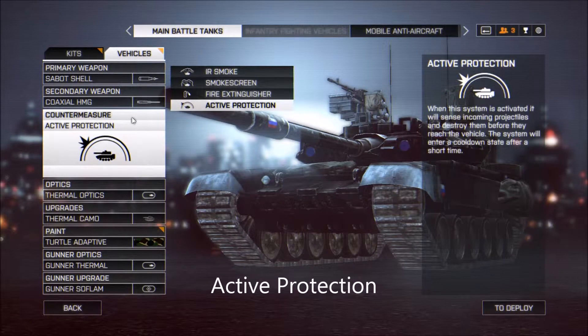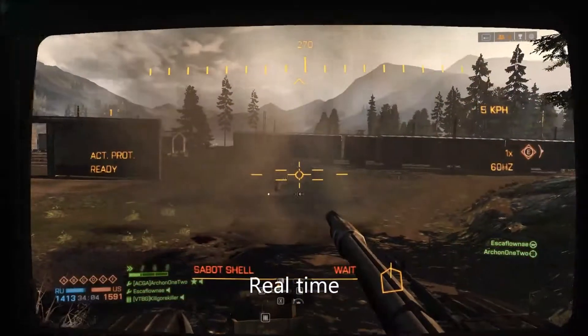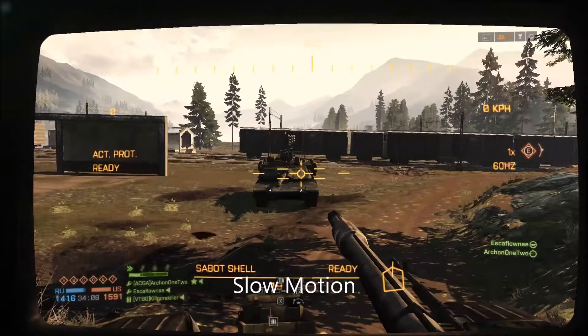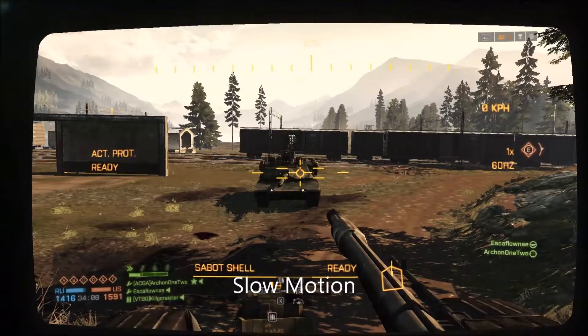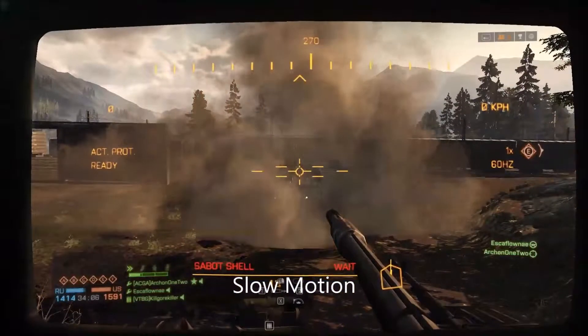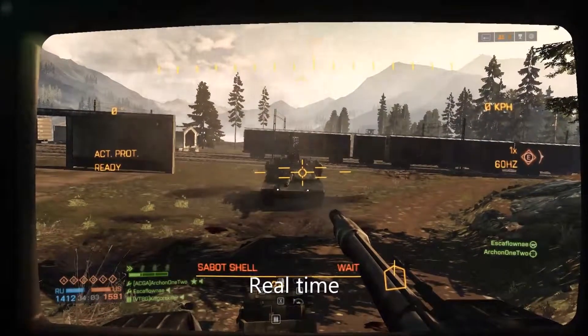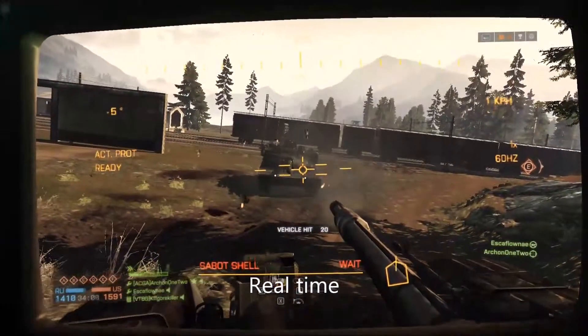Active protection is the only countermeasure I recommend — it's useful in many situations. Think of it kind of like a shield, but don't think of it too literally, because you'll get upset when it doesn't protect against everything. Here you'll see this enemy tank has the green light up — I hit him but his active protection was enabled and it did no damage. Slowing it down, you can see the green light on the tank. When that green light is up, don't fire at them. I fire, and it completely deflects my shot. I missed my main shot and he took no damage.